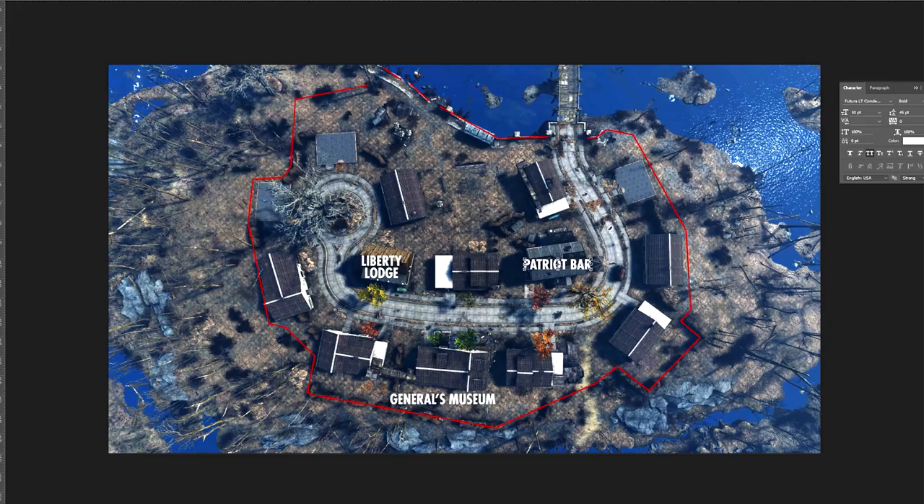Let's go over to Photoshop where I've taken almost a satellite view screenshot of the settlement and do some planning. Here's what we have so far: all our foundations and houses, the cleaned-up street, the initial trees, the Patriot Bar from episode one, Liberty Lodge still in progress from episode two. One of my favorite ideas from the comments was to turn the General's original house into a museum, because after the events of the main quest I don't know that I'd actually stay there — too many bad memories.